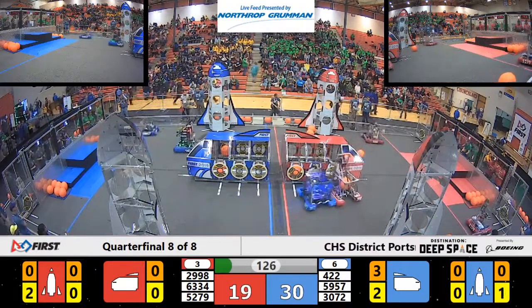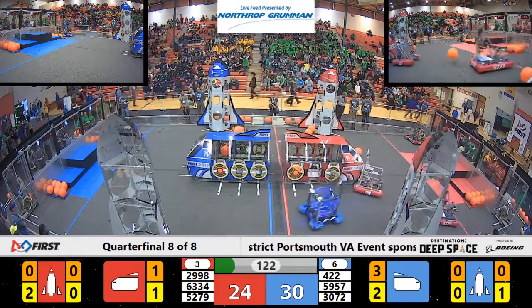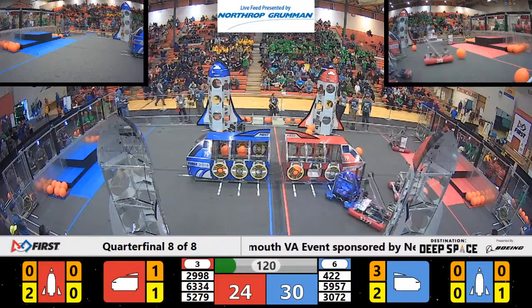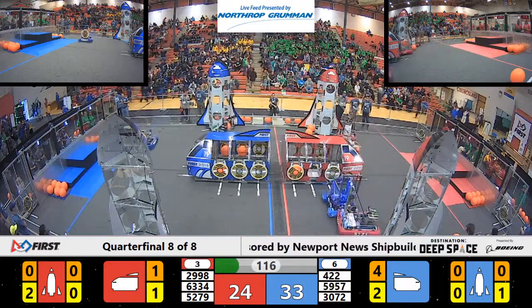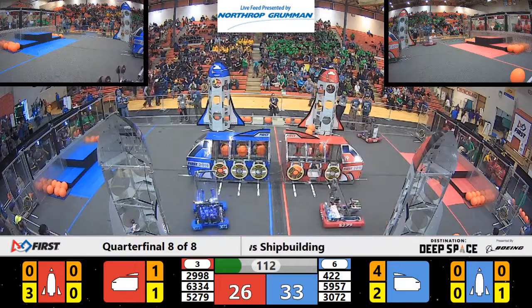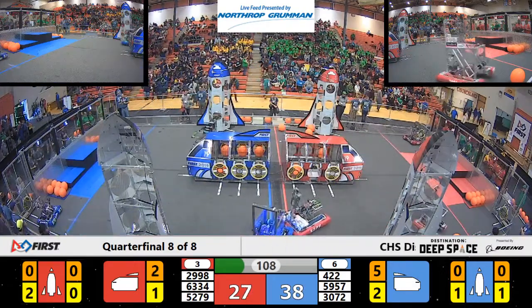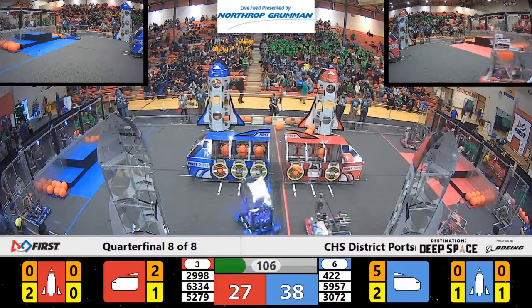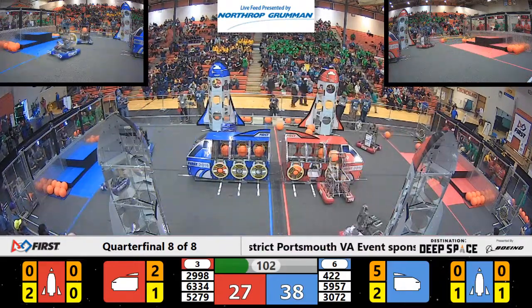Red alliance 2998 is loaded up with cargo, and just as they were about to drop it in, they got hit by 3072 and they didn't make it. Meanwhile, blue alliance is scoring down here unimpeded on the other side with cargo into their cargo ship. Red gets in a piece of cargo. 5279 is coming down, trying to play some defense but they're being impeded by 3072.